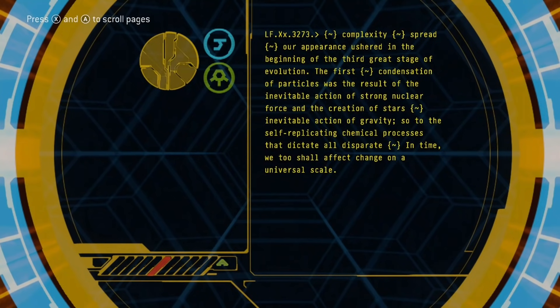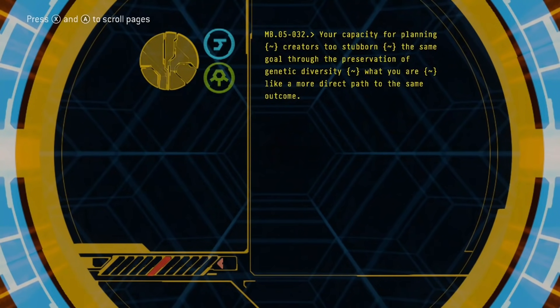Our appearance ushered in the beginning of the third great stage of evolution. The first — condensation of particles — was the result of the inevitable action of the strong nuclear force; and the creation of stars, the inevitable action of gravity. So the self-replicating chemical processes that dictate all disparate life — in time, we too shall effect change on a universal scale. Your capacity for planning — the same goal through the preservation of genetic diversity — is like a more direct path to the same outcome.